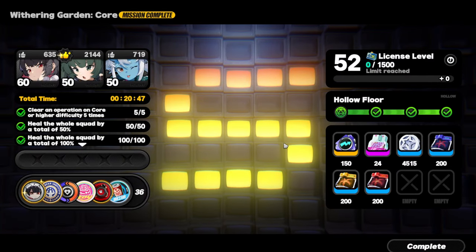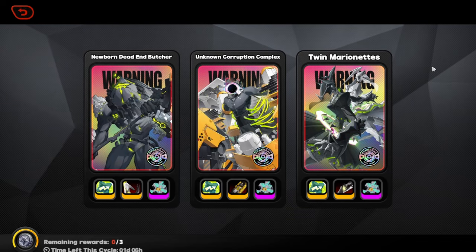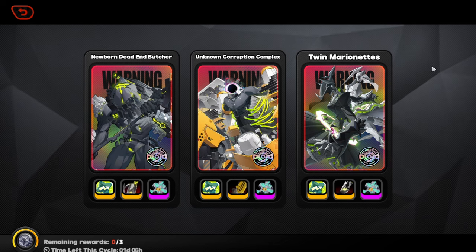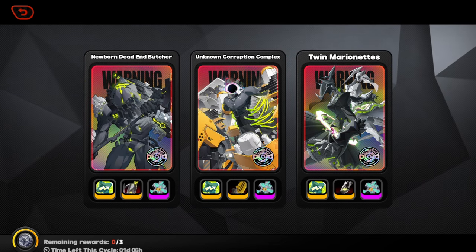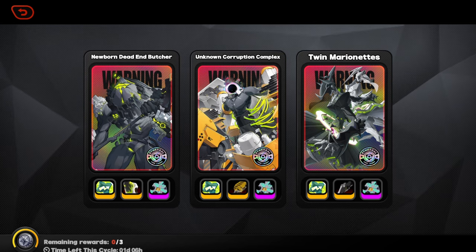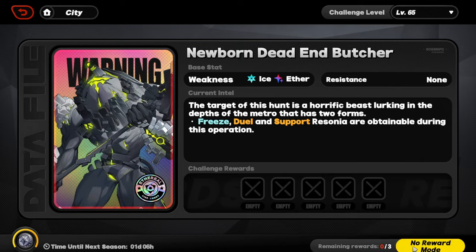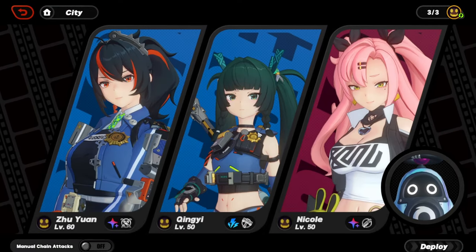That's the Withering Garden Hollow Zero run in a nutshell. Xingyi performed exceptionally well — she's literally the character of all time, one of the best in the game. Now it's time to jump to the Notorious Hunt bosses. We'll be showcasing Xingyi against two bosses: the Dead End Butcher and the Unknown Corruption Complex — because Xingyi has two teams to work with and they're literally the best teams in the game.